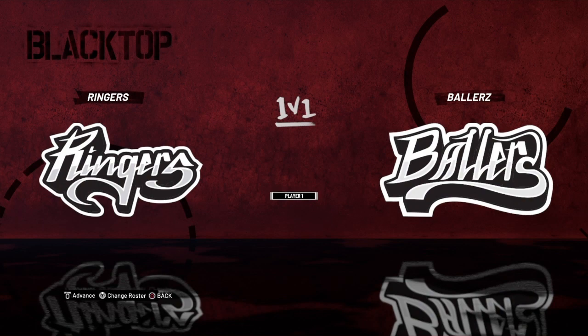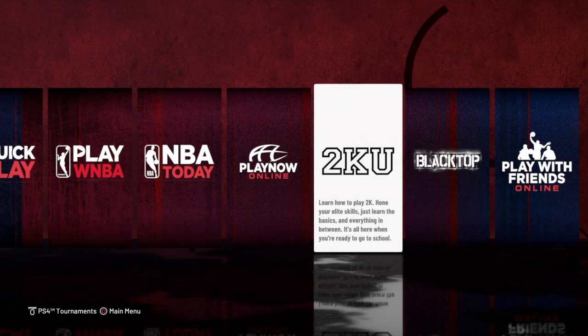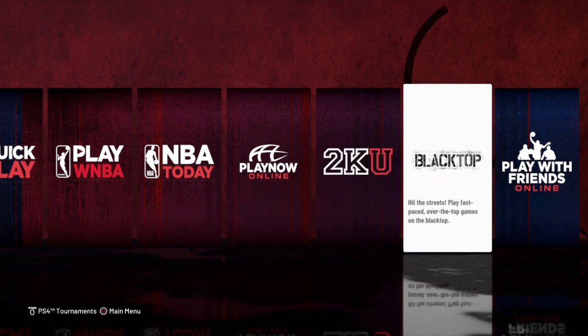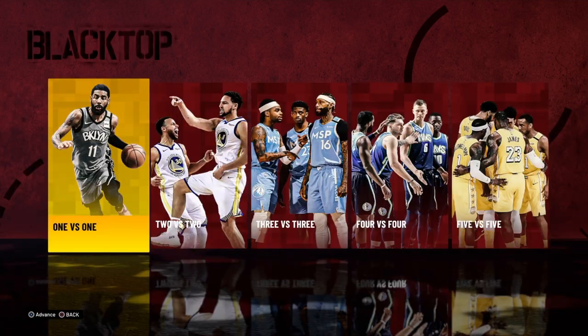This is the most efficient way of getting VC for 2K21. For one hour you can get 25,000 VC and it's really easy — you can literally have your phone in one hand, controller in the other, and you're just cashing in on VC. So this is what you do: you go to Blacktop first.